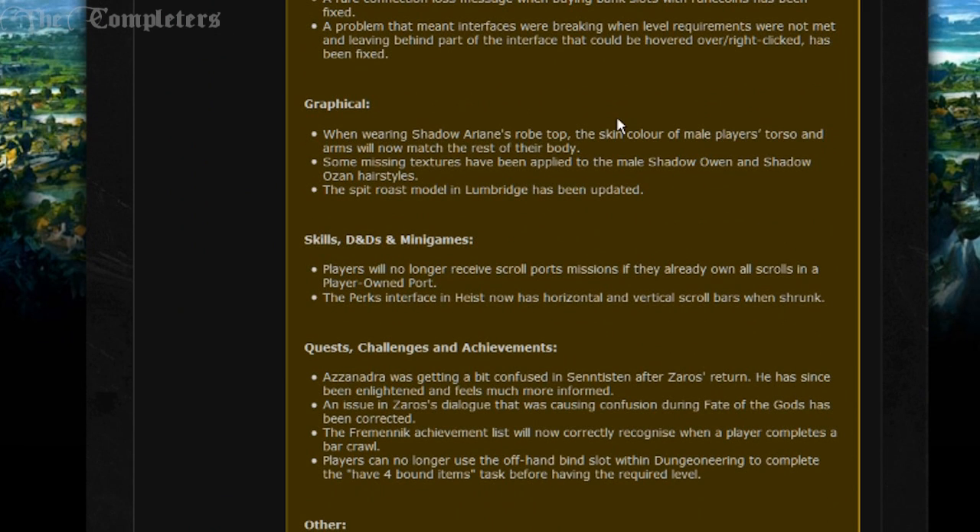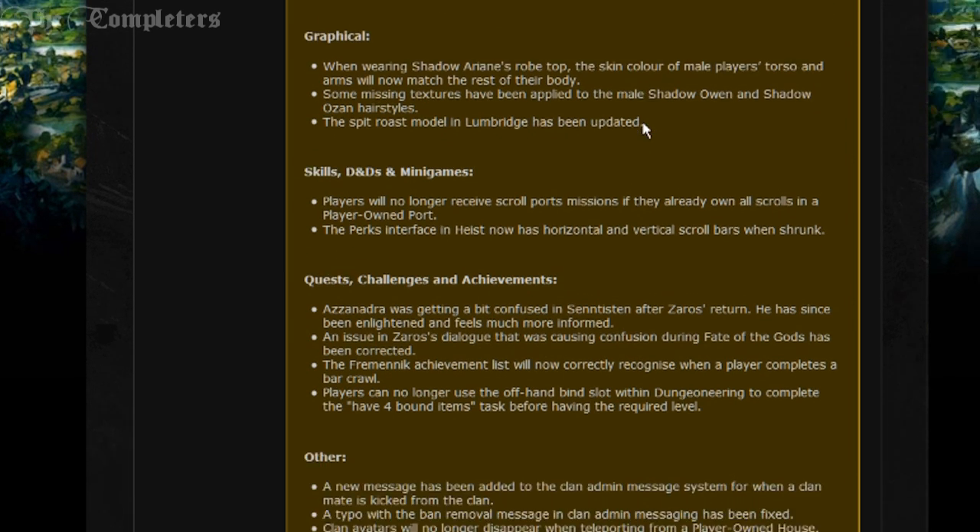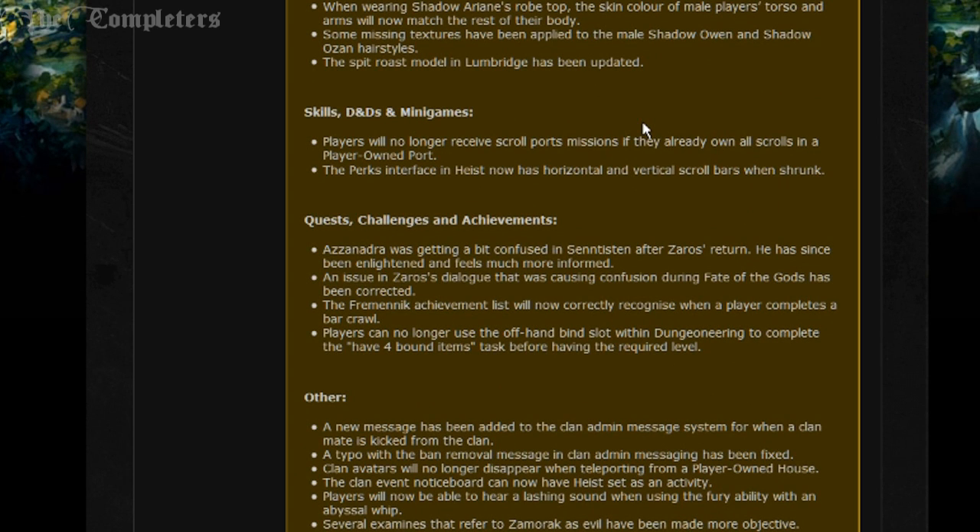Coldfix: A rare connection loss message when buying bank slots with rune coins has been fixed. A problem that meant interfaces were breaking when level requirements were not met and leaving behind part of the interface that could be hovered over and right-clicked has been fixed. Graphically, when wearing Shadow Ariana's robe top, the skin colour of a male player's torso and arms will now match the rest of the body. Some missing textures have been applied to the male Shadow Owen and Shadow Ozan hairstyles.